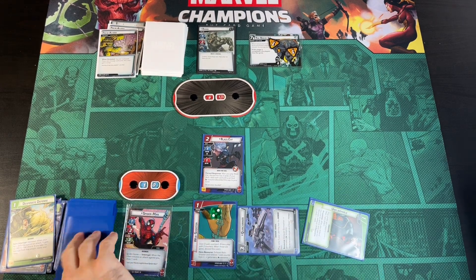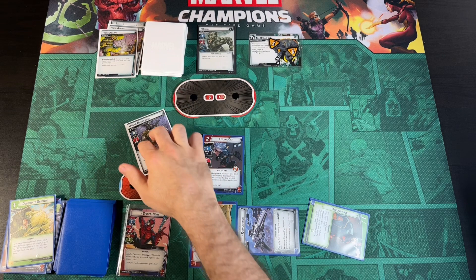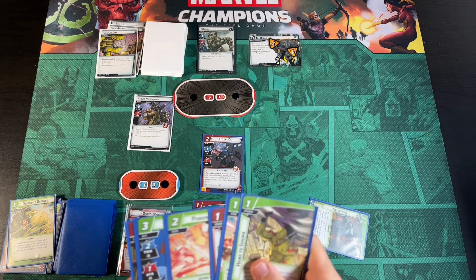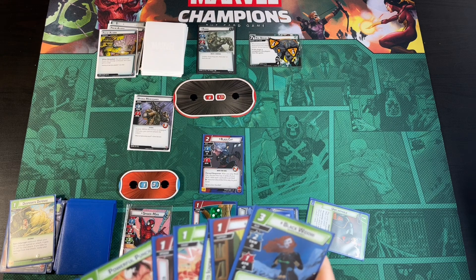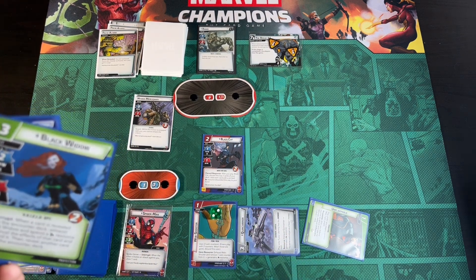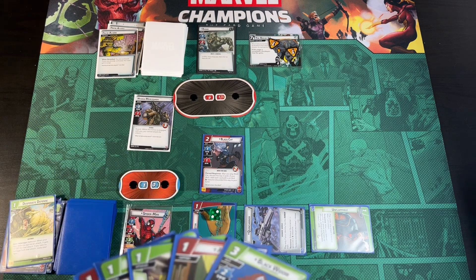We exhaust Unflappable to draw a card into Aunt May. We reveal our encounter card — it's a Hydra Mercenary with Guard, three health. We might be able to bring in Black Widow, use Spider-Man and one attack to get rid of the Hydra Mercenary, then use the last attack to ping off the last damage from Rhino. However, on the next turn Rhino brings out his side scheme, which gives an extra encounter card — so if we defeat him this turn, we'll get an extra encounter card.